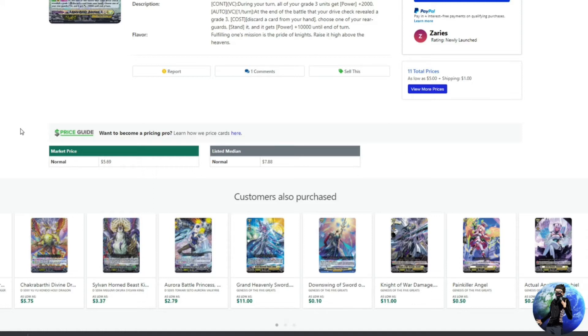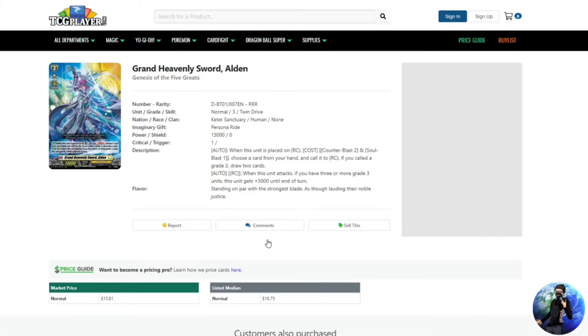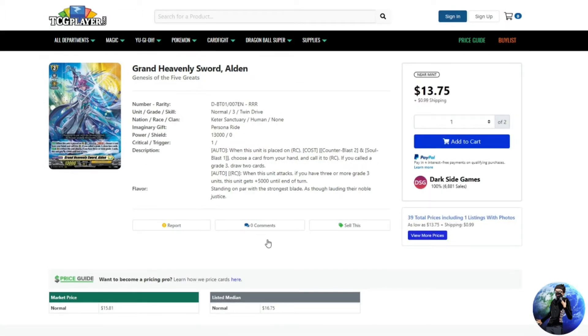Let's start with Keter, because right now Apex Ruler Bastion as a deck is dominating — it's doing so well in tournaments all over the place, and for good reason, it's a very strong deck. Let's look at one of the big triple rare cards for Keter: Sanctuary with Grand Heavenly Sword Alden. Alden's normal price right now is about $15.81; before the price hike this card was around $10 to $11.